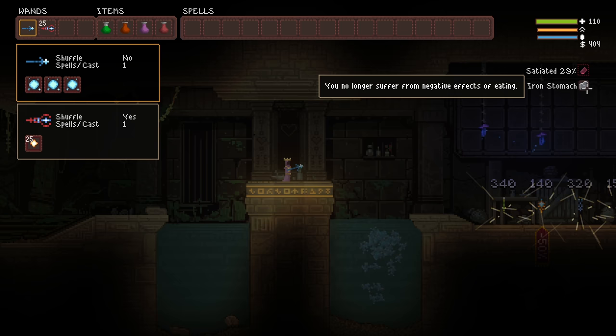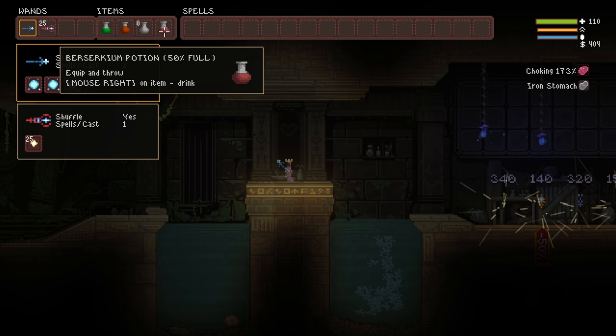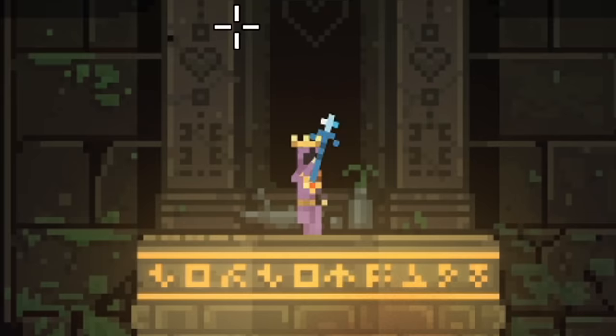The new perk added in this update is iron stomach. You no longer suffer from negative effects of eating — including drinking acid, drinking lava, drinking polymorphine, and drinking berserkium, which could be considered negative. You could also severely overeat without slowing down or violently exploding.